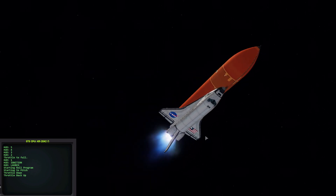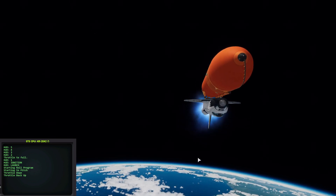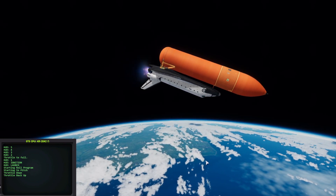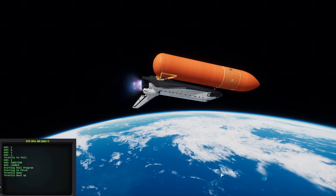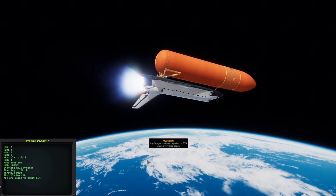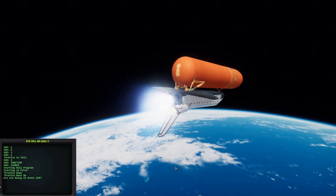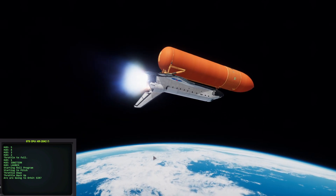Now we'll go until we get to 125 kilometers. The engines reduce again, back to about 5%, where we coast. Coming up to one of my favorite parts of the script — when we hit our apoapsis, it waits 90 seconds in a coast phase, then the engines ignite. We get a low liquid oxygen warning, which is fine because we have too much anyway. There's also way too much liquid hydrogen, so I've got to adjust that. I'd like it to run out pretty much when we release the tank at 50 kilometers, just to make sure it de-orbits safely.